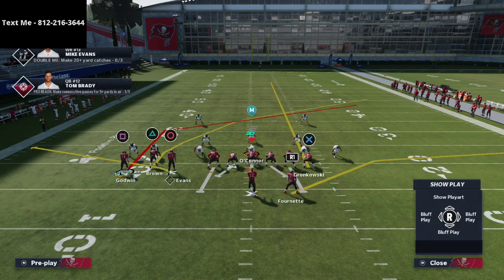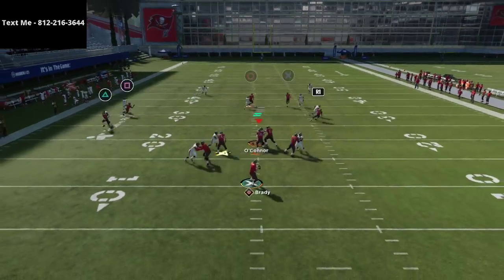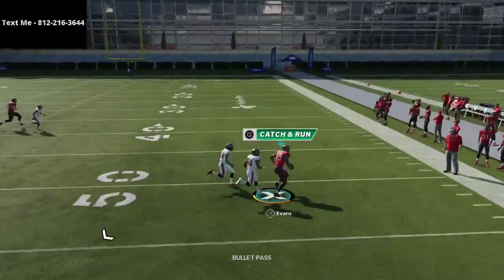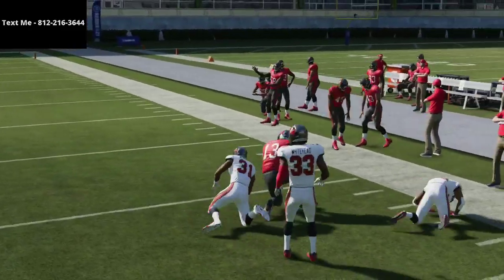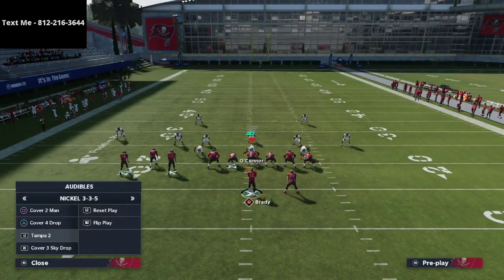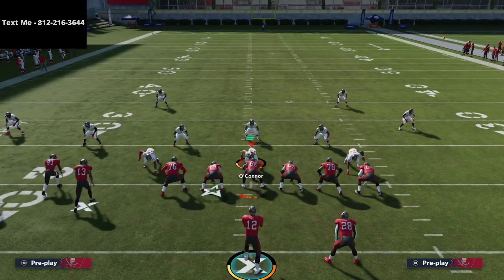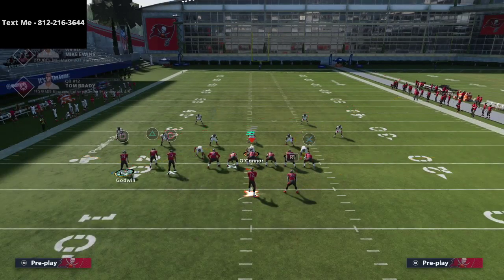If you're facing a different formation and you have Hot Route Master or Slot Apprentice, you could put Mike Evans on the crossing route and take Brown elsewhere — that gives Evans a free release. The same basic concept applies, just with a different person on the crossing route as opposed to the triangle receiver, which most people are already expecting. That's why I like this combination so much.